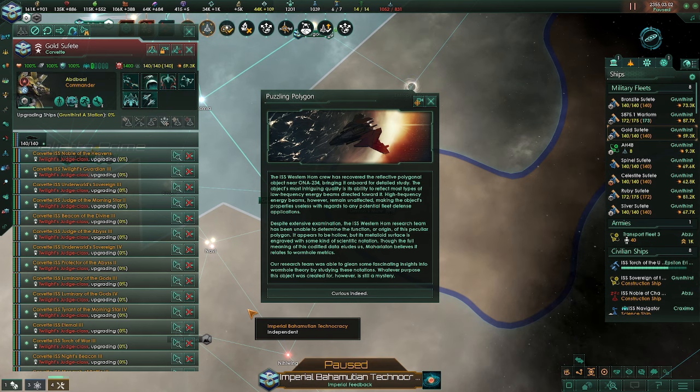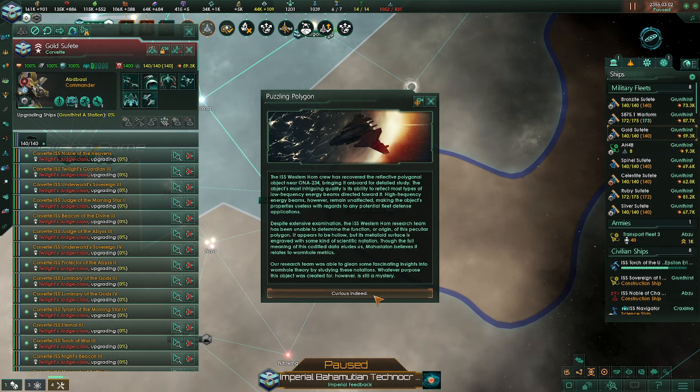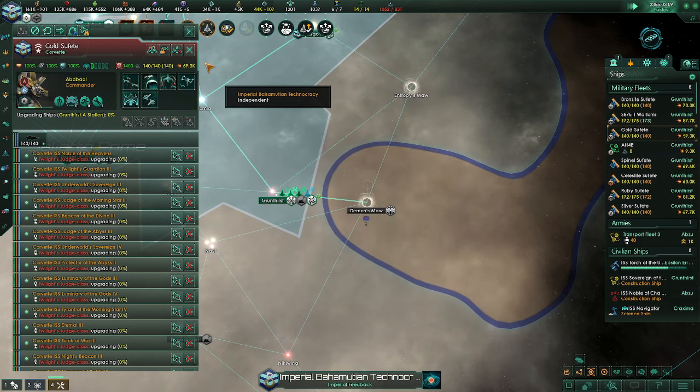It appears to be hollow, but the metalloid surface is engraved with some kind of scientific notation. Though the full meaning of this codified data eludes us, our scientists believe that it relates to wormhole metrics. Our research team was able to glean some fascinating insight into wormhole theory by studying these notations. Whatever purpose the object was created for, however, is still a mystery. It'll give us some research.